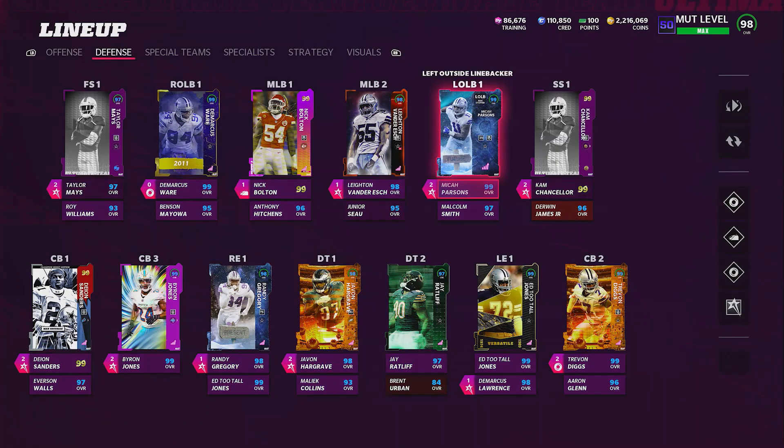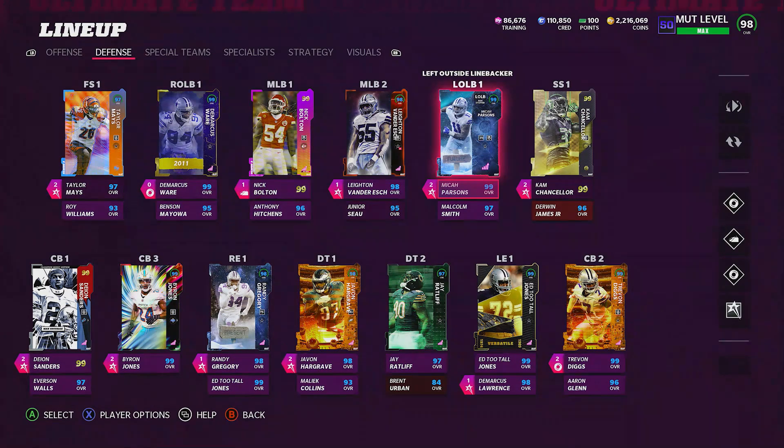If you guys want to know which Micah Parsons I have — I only have the 96 overall Micah Parsons, so he's powered up to a 97, and with Blue chems he's up to a 99. I don't even have his last limited edition. I really don't feel I need it. If I'm able to get it for cheap later on, I'll pick him up. But for now, I'm happy with the Micah Parsons I have — he works just fine.